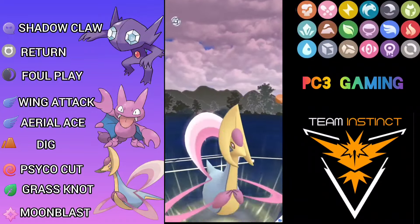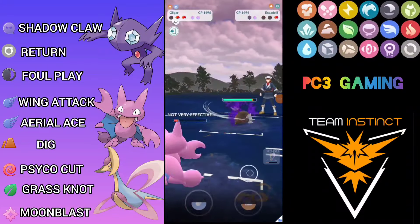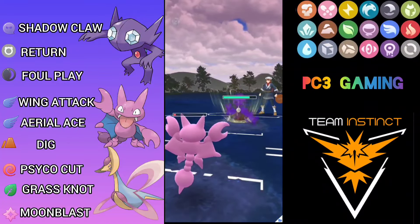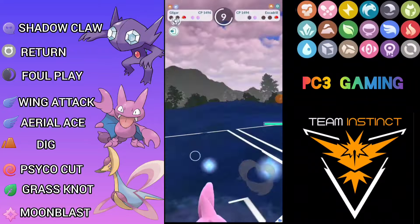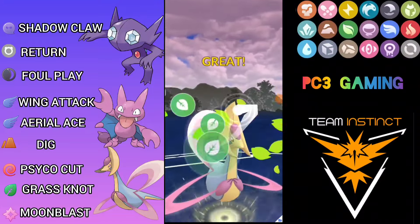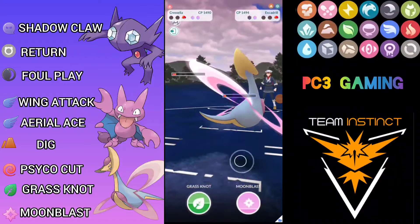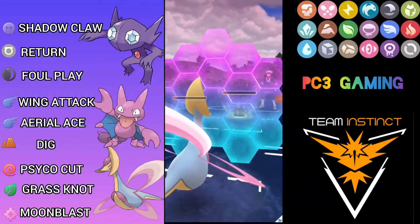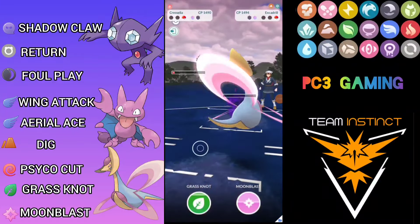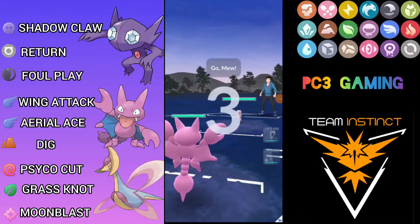I'm debuffed a lot, so I go for Grass Knot to see what the final Pokemon is. It knocks out Steelix! The final Pokemon is Escavalier, so I stall a move since my defense is debuffed. I have two shield advantage. One Grass Knot should be enough as it's a Shadow one — I throw Grass Knot but it doesn't knock out. I farm down with fast moves and double shield everything thrown at me. Finally, Psycho Cut finishes it — great game and we win the match.